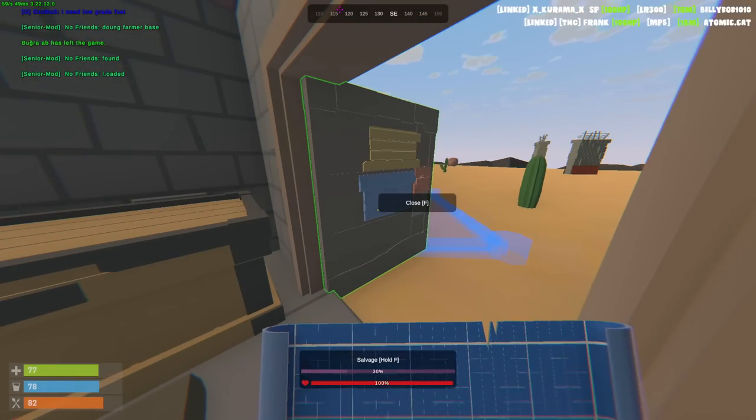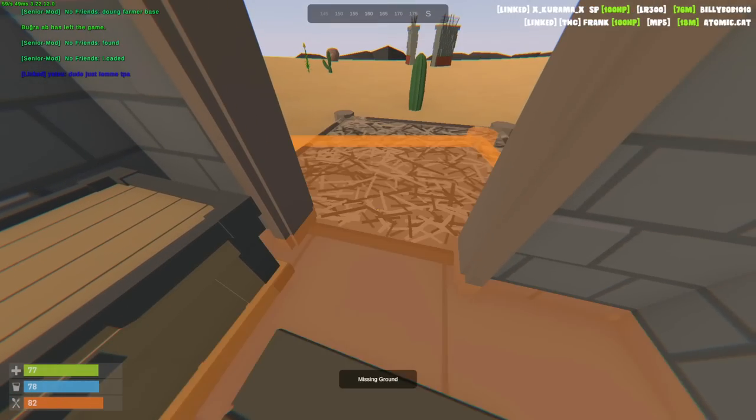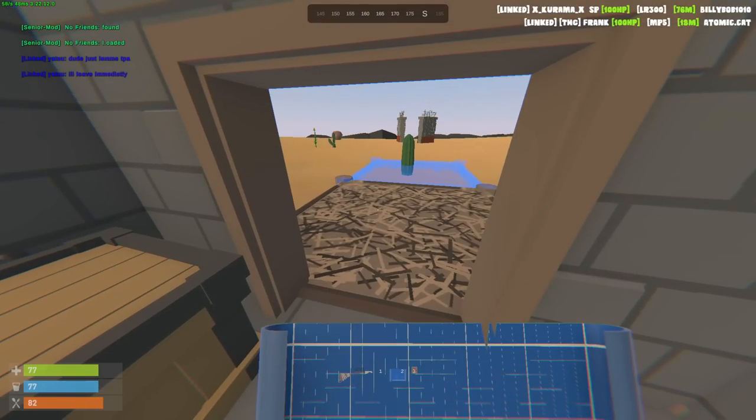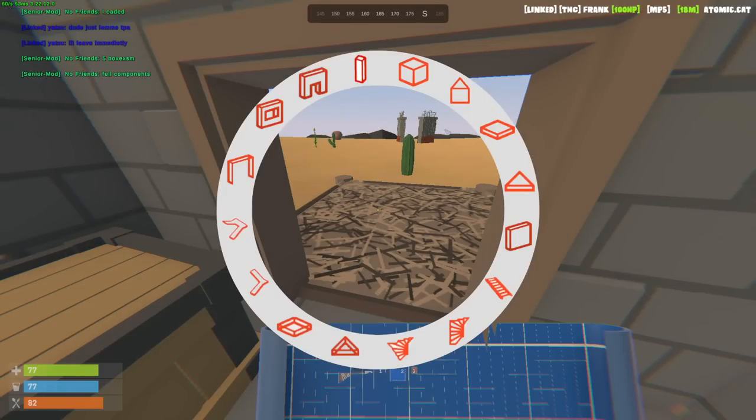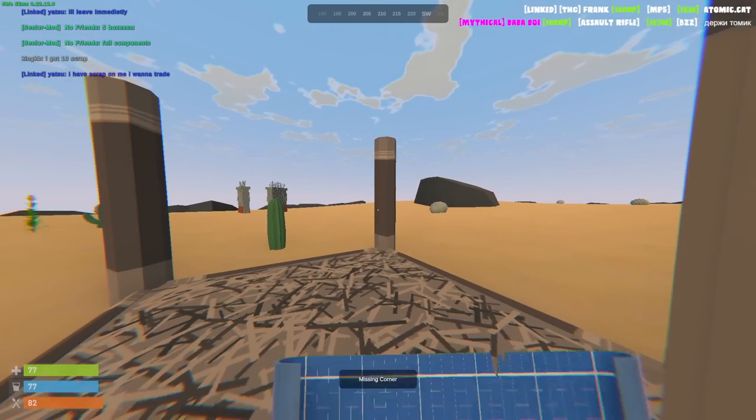Welcome back to another Unturned video. Today we're going to join the Rust Turned server and get into a ton of PvP and get completely stacked. If any of you guys don't know what Rust Turned is, it's basically Rust but in Unturned. So all the weapons, builds, armor and the map are all Rust themed.